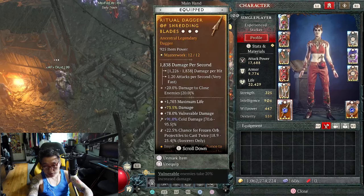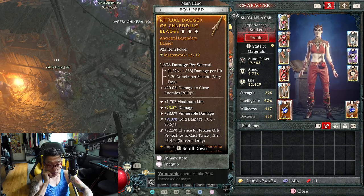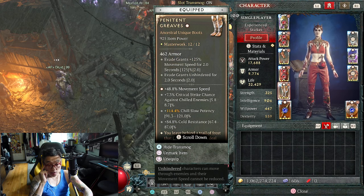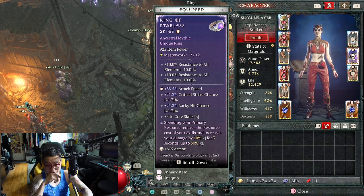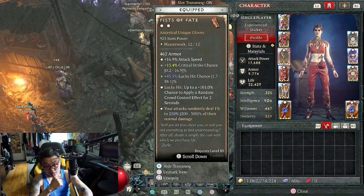If you want to look at the gear, I should link the build I used — it was a pretty good guide. This is my main offensive weapon with a lot of damage, and this is my focus with support damage. Chance for frozen orb to cast twice is pretty important. These boots I put on because it made sense — 114.4 chill slow potency, plus the movement speed. I could get a better version but it's not a big deal. This one has a Greater Affix — I got real lucky with that, my farming partner found it.